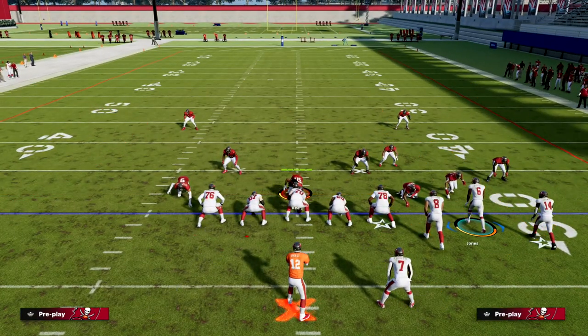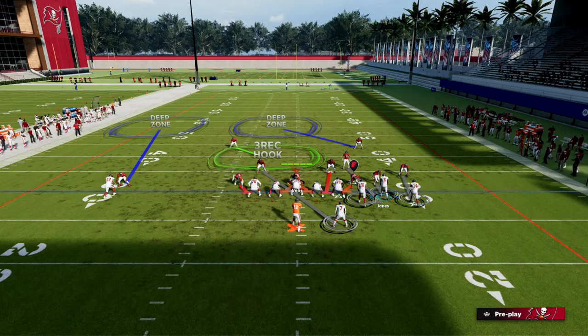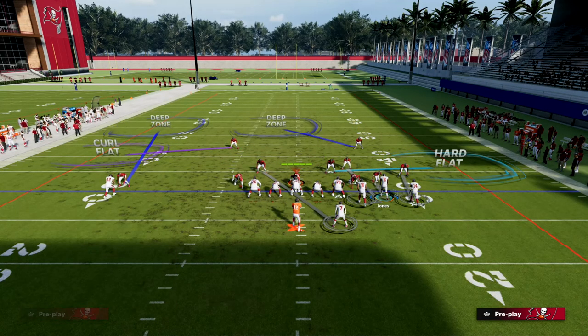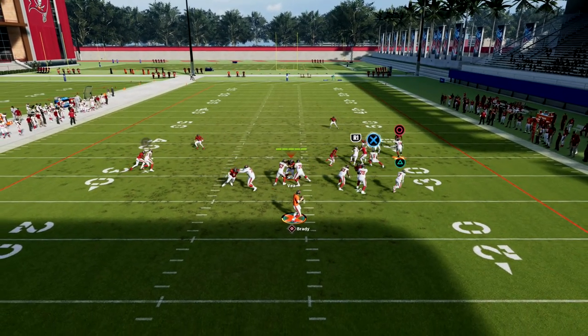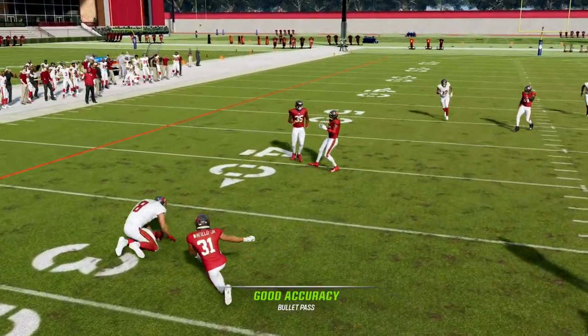So now they have to provide some help. Maybe they outside-third that guy on the left and drop a hard flat over here, and now the middle is going to open up. You've got all this action here and then you'll see the tight end in-route is really a great read.